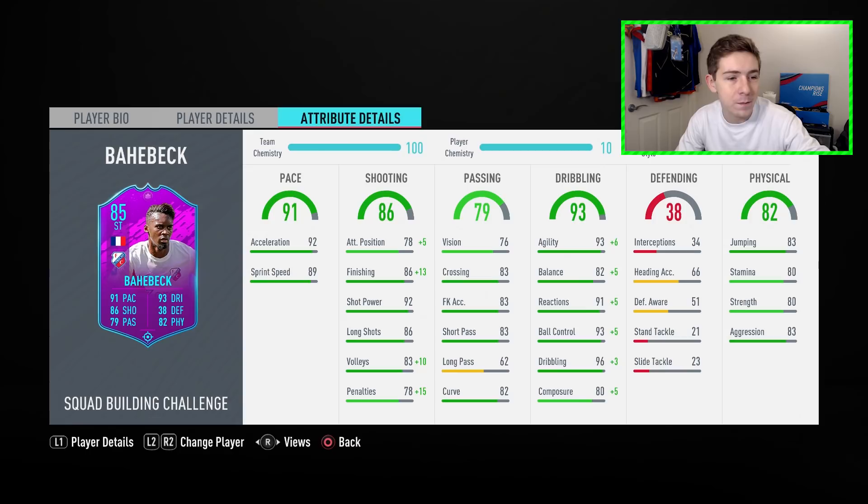The dribbling department is pretty solid as well — 93 agility, 82 balance, 91 reactions, 93 ball control, and a huge 96 in-game dribbling rating, which is absolutely mad. On the ball this guy should feel great. The physical stats are also solid: 83 jumping, 80 stamina, 80 strength, and 83 aggression. Overall I think this card looks really impressive, so I'm definitely interested to see how we get on with it.